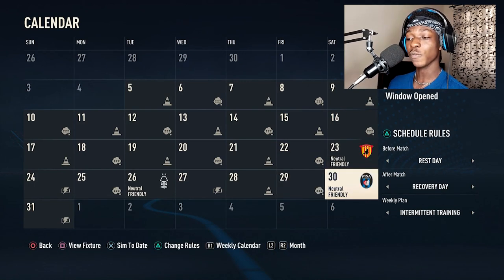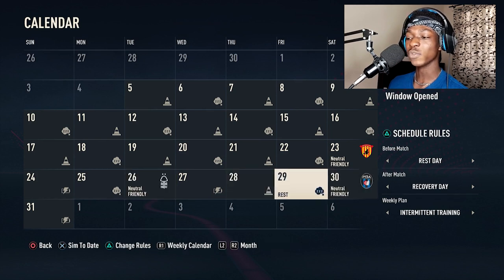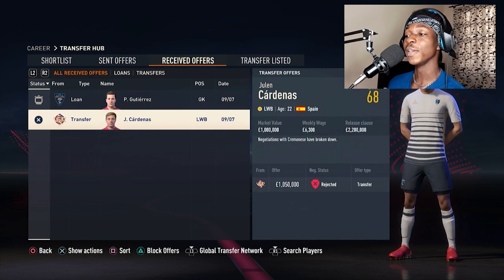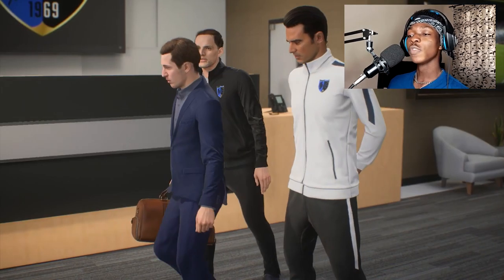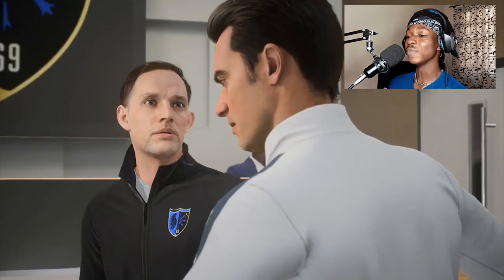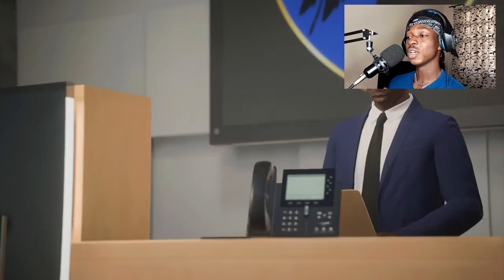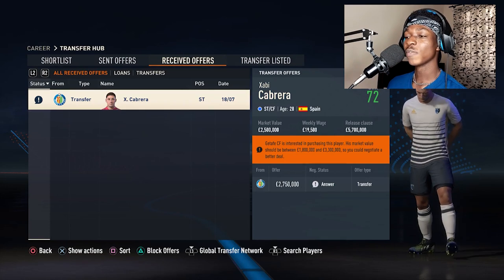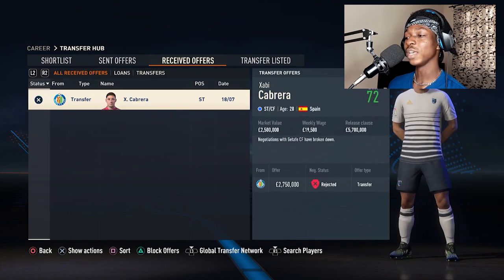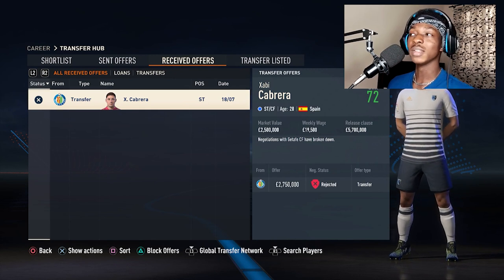This episode is basically me introducing you to the team. We're going to play the friendly matches — probably two out of three. We have a transfer offer for Cardenas, who's our second left back, so I'm definitely not selling him. There's also an offer for Jabi Cabrera, who's our second striker after Fonseca. I'm most likely not going to sell or buy anyone this episode because we haven't tried out all the players yet.